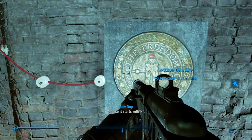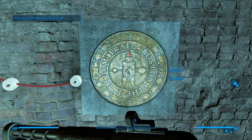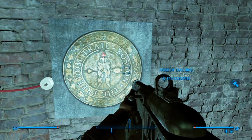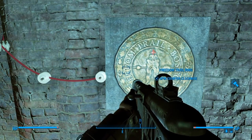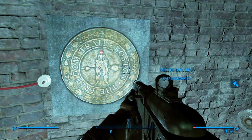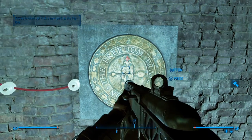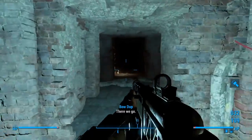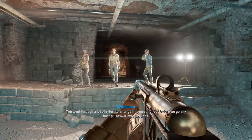So let's start with R. Oh, we'll go for that O — Open Sesame. There we go. Hey, what you guys doing? Oh no no no. You went through a lot of effort to arrange this meeting. But before we go any further, answer my questions — who the hell are you?